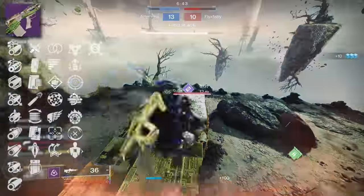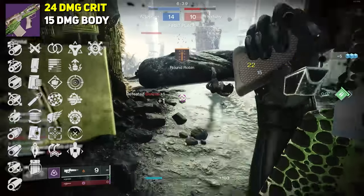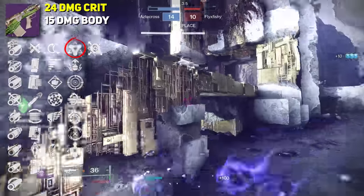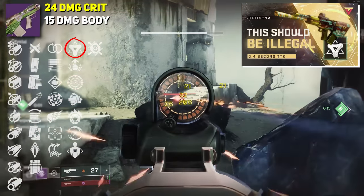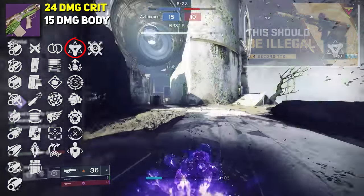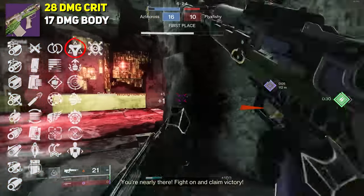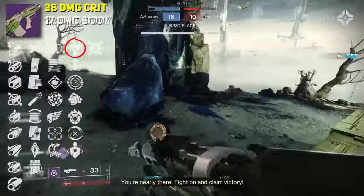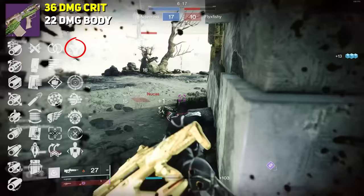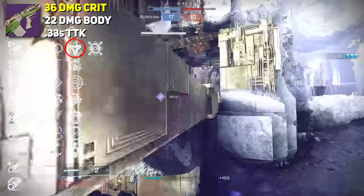When we break down all the damage perks found on this weapon, it's 24 damage per crit and 15 per body with this rapid-fire frame. We have things like Golden Tricorn — a single stack increases our damage to 28 per crit and 17 per body. A weapon plus ability kill substantially increases it from 36 per crit to 22 per body. That's a 50% increase in damage. TTK-wise, you're looking at somewhere around a 0.33 second time-to-kill value.